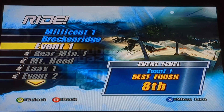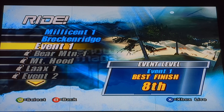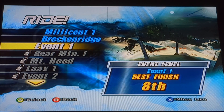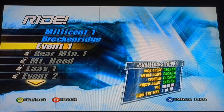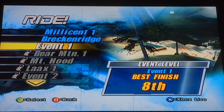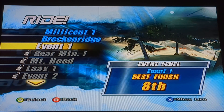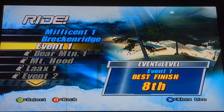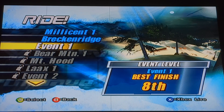You will be ranked across four separate categories in three runs. Those four categories are: overall highest score, overall highest media score — just like the free runs for Millicent and Breckenridge — the highest combo, and the highest single trick score. Your aggregate ranking across all four categories determines your overall placement among the eight players, and if you finish in third place or better, you advance.